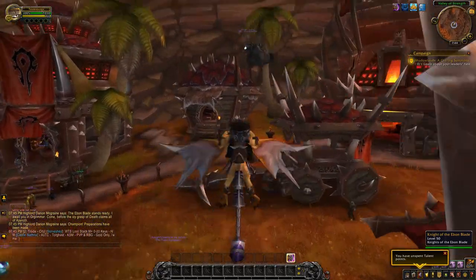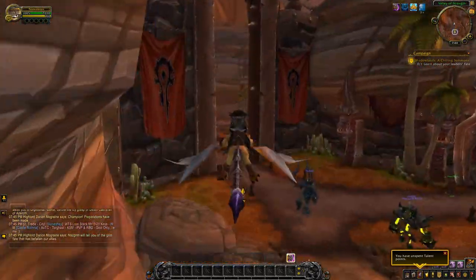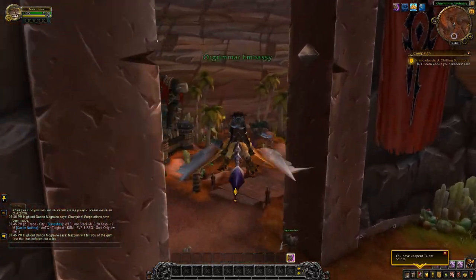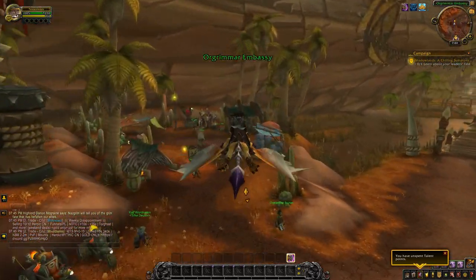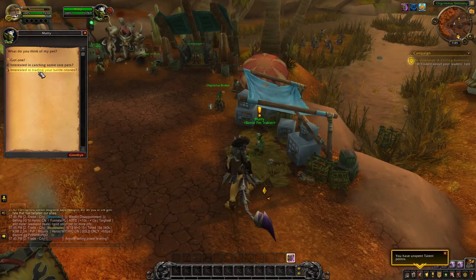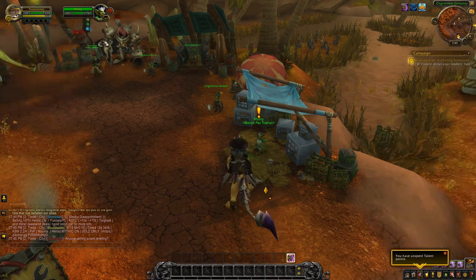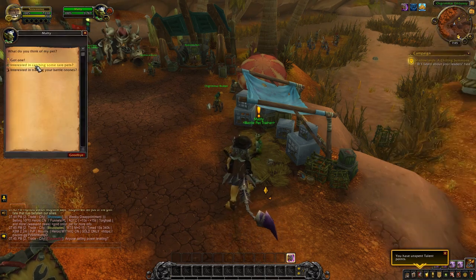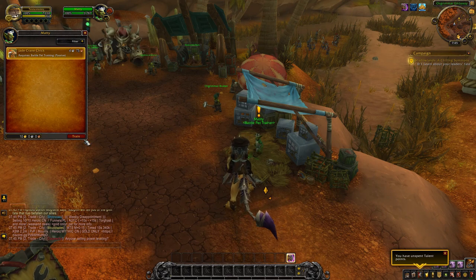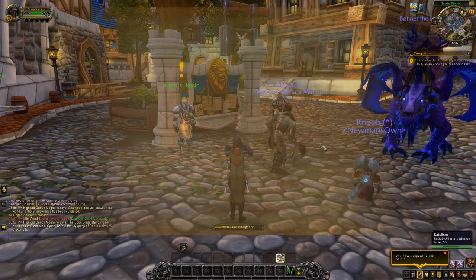Now you can hop on whichever character you want, put the battle pet in a cage, and sell it on the Auction House. You will want to repeat this process for a Goblin character — you will still head over to Maddy, but now the Shorecrawler battle pet will be available instead of the Jade Crane Chick. The process is exactly the same on a Worgen character, but when you Hearth, it will take you to Stormwind instead. Once you are in Stormwind, head over and talk to Audrey Burnhep to obtain the Gilnean Raven.